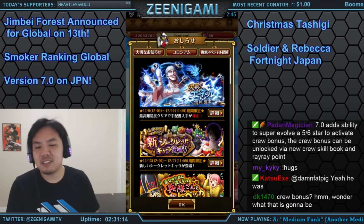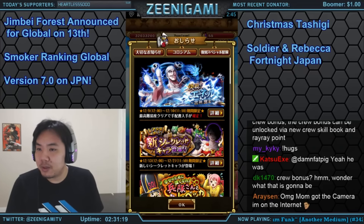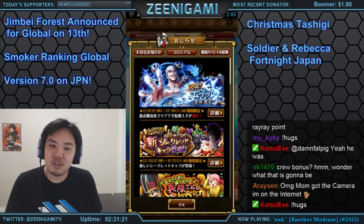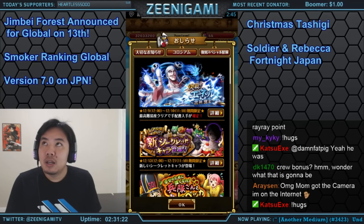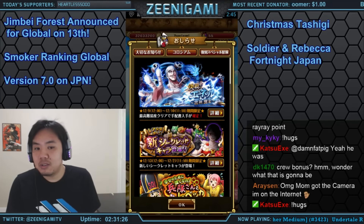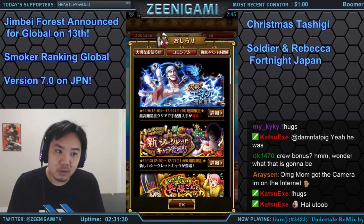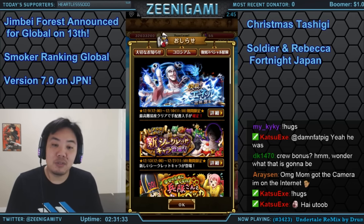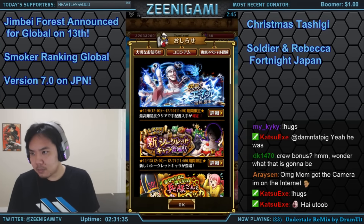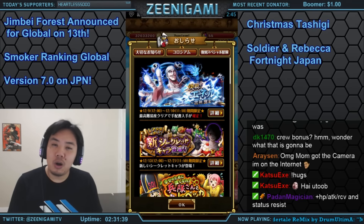The Rocket Man ship is coming soon on global, on the 13th. The Smoker Ranking Mission is also coming to global soon. It's a total damage mission throughout the entire island, so you want to try to burst several times. Total damage dealt counts, but specials do not count.